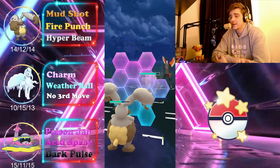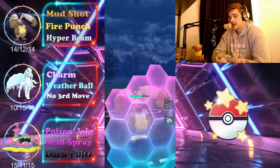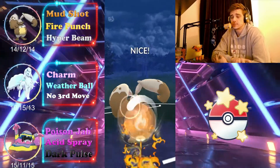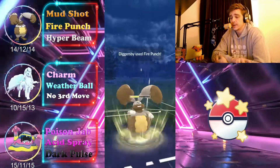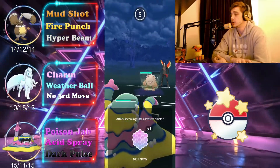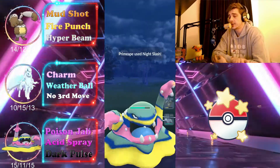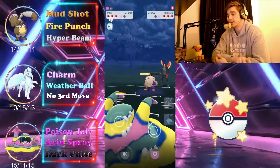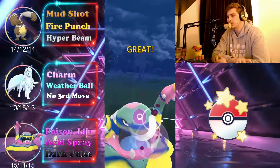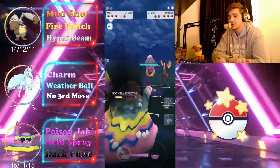We apply the same strategy: charge up energy, shield, go for Fire Punch once we get two of them to force that shield or do huge damage, then immediately swap into Alolan Muk. We tank the Night Slash — it was too fast to be Close Combat — and the opponent swaps into something; we go ahead and throw Acid Spray to pull their defense down. It's a Drifloon — perfect, we bait their last shield.